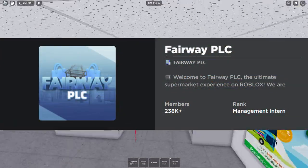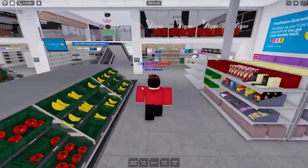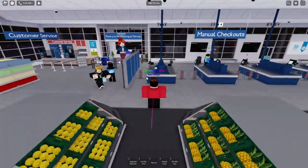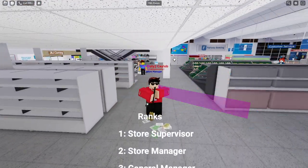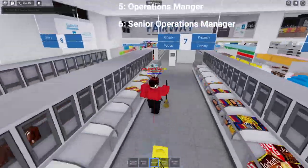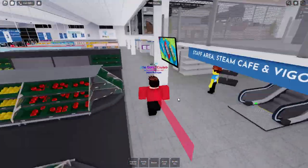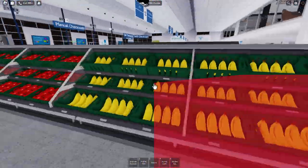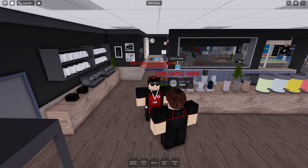A management intern is the rank you need to obtain after senior staff member, which you can reach by attending trainings. Once you've reached the rank of management intern, you can get trained, become a management member, and get employed. Once employed, you start off as store supervisor, then go to store manager, general manager, regional manager, operations manager, and senior operations manager. Management intern can only get promoted by operations manager and above. To get to that rank, you need to become an awaiting training by joining the group, typing in the applying game, and ranking up by attending shifts and trainings.